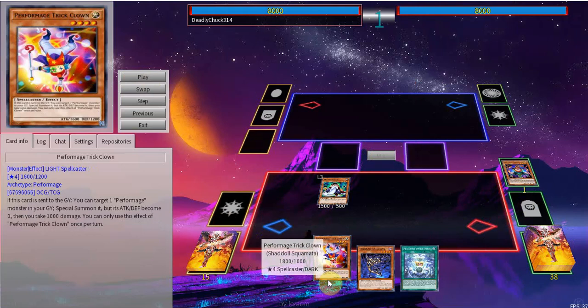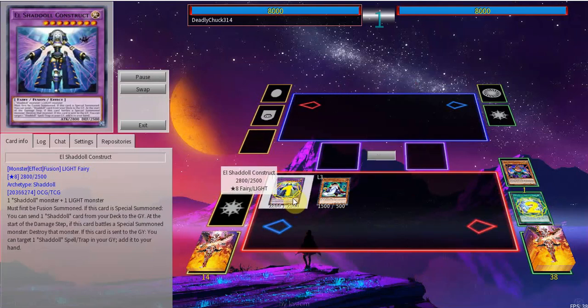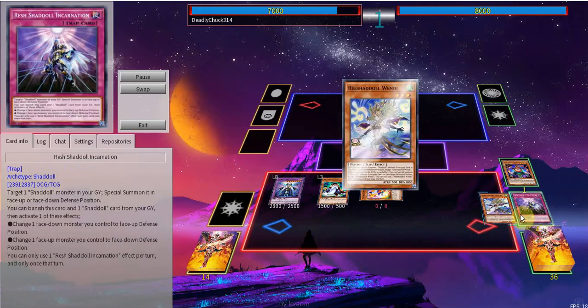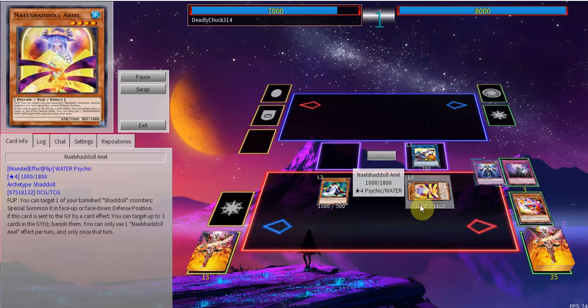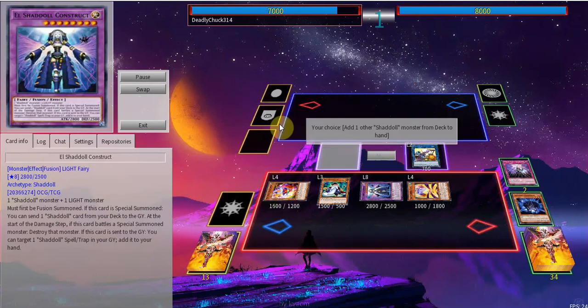It's full combo. Before Link Crossheap was banned, you didn't need the Mathematician — just these three cards on their own were full combo. But Mathematician has the extra normal summon, and you do need the extra body now without Link Cross, which is kind of sad. You use your fusion spell, fuse these two into Construct. You're going to chain link and chain block everything with Trick Clown. Trick Clown will summon itself, inflicting 1000 to yourself. You'll use Schemata to dump Wendy, and Construct to dump Incarnation. Wendy will activate, summoning a Naelstrout — Ariel — face down defense position.